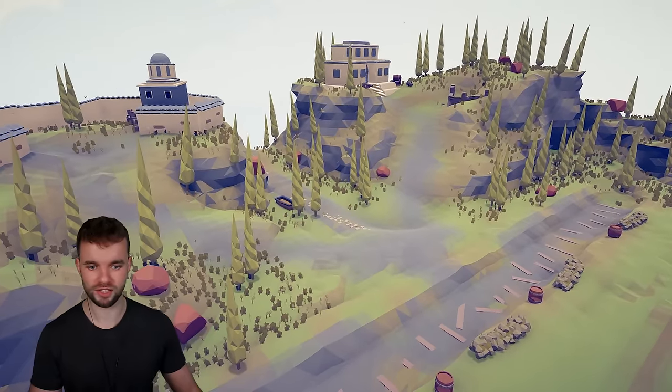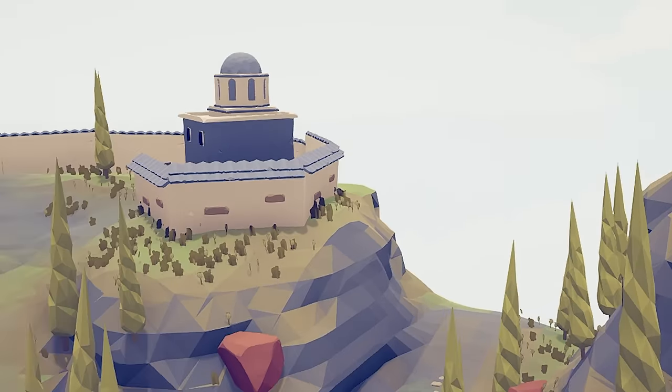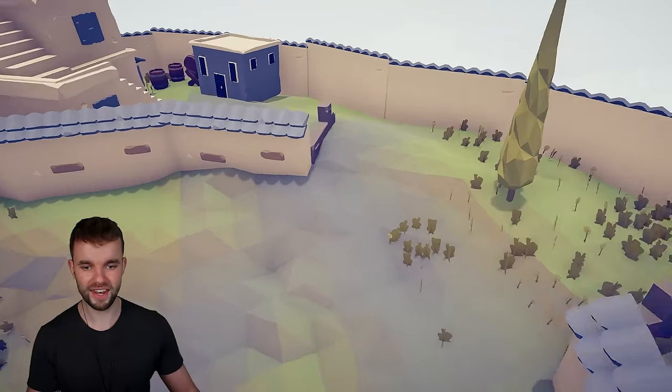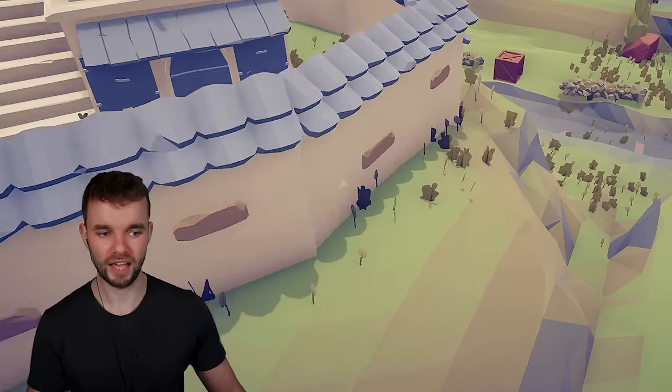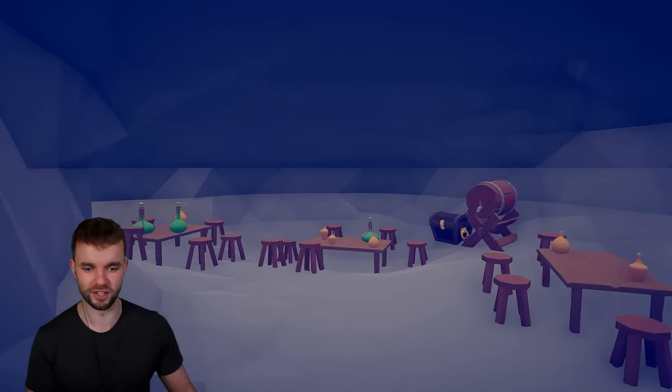Assuming the Commonwealth soldiers get past all of that, they've then got to fight their way up this hill, or fight their way through this hill, and then clear out all the units inside. And if you didn't already spot it — I said I like a tunnel, I was not joking — there's another tunnel. Oh, and it's a nice tunnel.